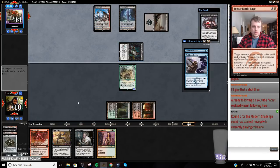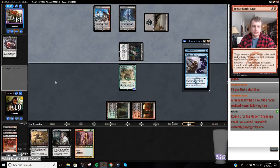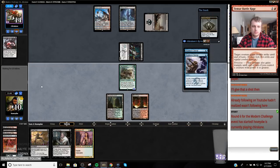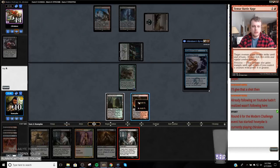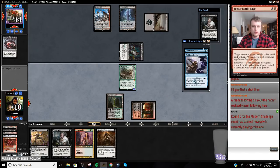My Tarmogoyf — I can bolt this. I can trade Bolt for Stubborn Denial and still block this. I'm totally okay trading a Bolt for Stubborn Denial — that is okay. Let's take a look. If my opponent wants to Stub this, they can Stub this. It's just going to take a Stubborn Denial.